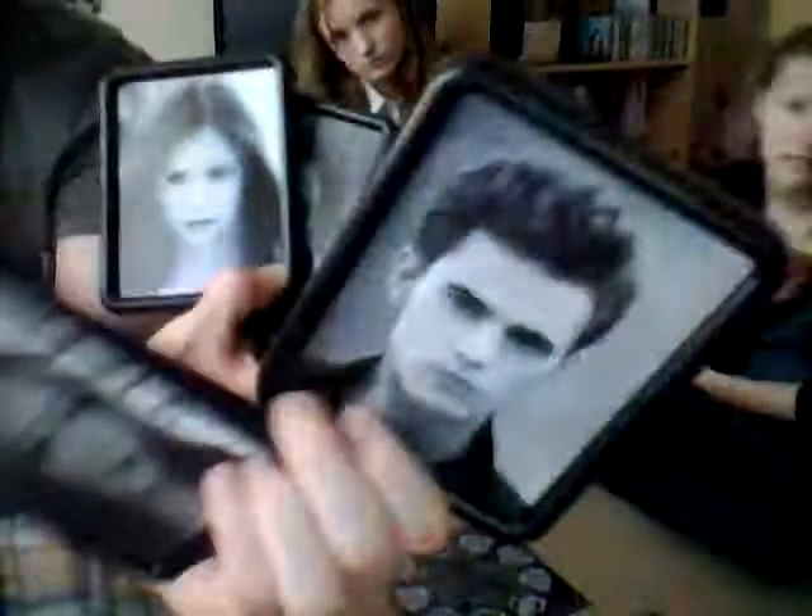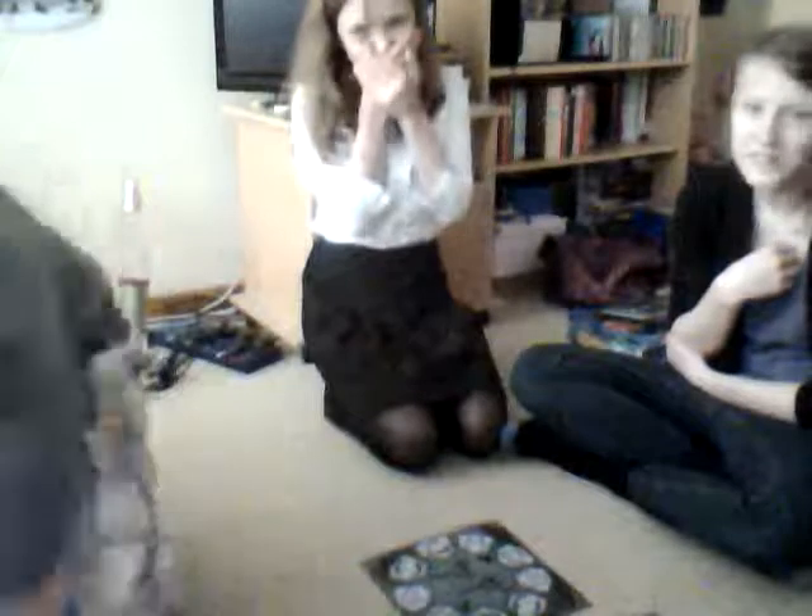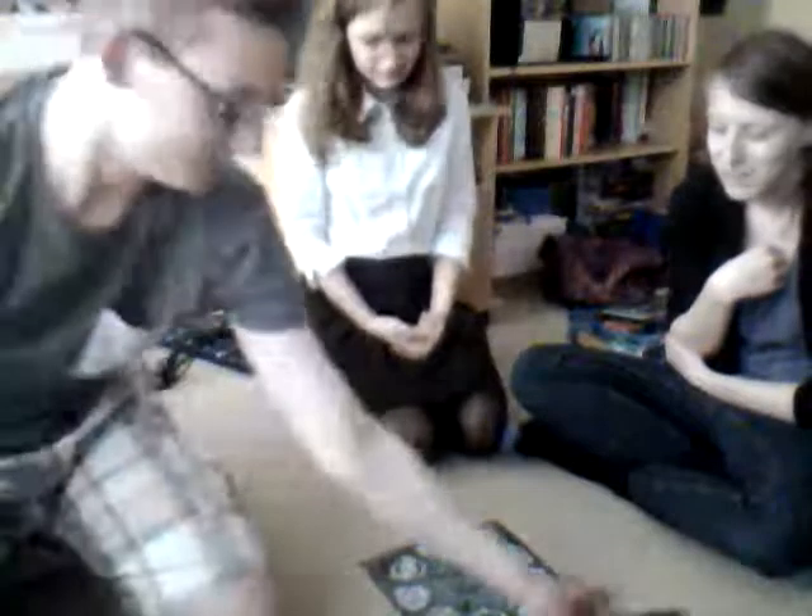And these are the four characters you get to be: Bonnie, Stefan, Elena, and Damon — which you can't see. That's the rules, I'll read them in a minute. And that's the board.